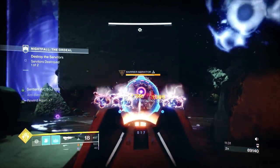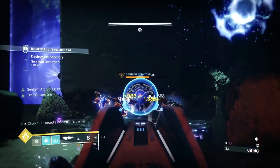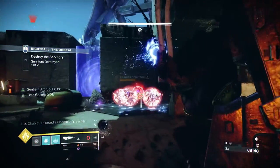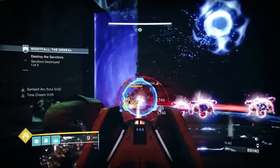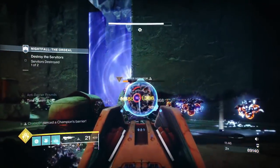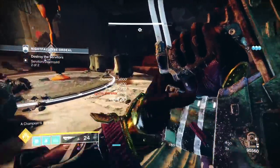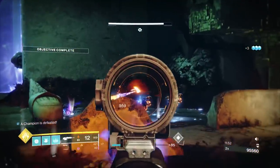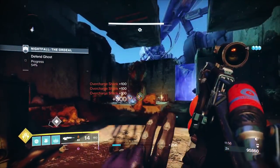Anti-barriers aren't very threatening because they only do void damage. Obviously when you're getting crits, the gun will reload itself via No Time to Explain's rewind mechanic — the more accurate you are, the less reloads you need. Outbreak Perfected would melt anti-barriers way quicker, but this weapon works with the build.